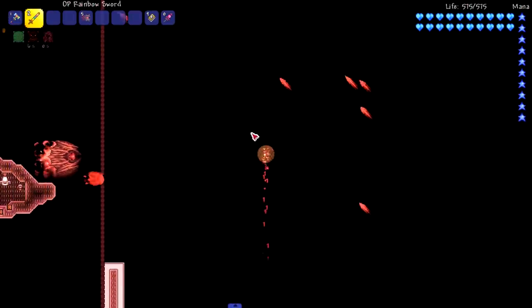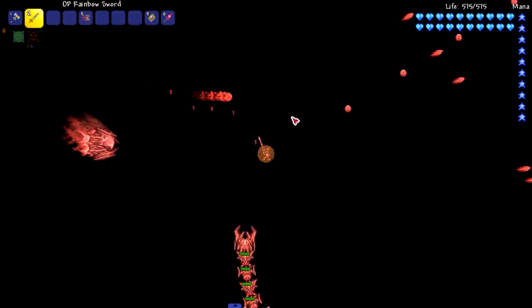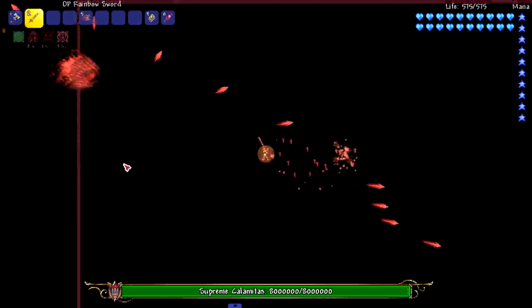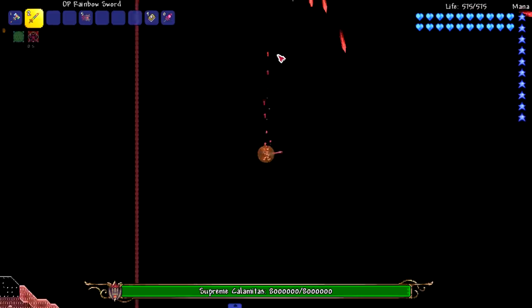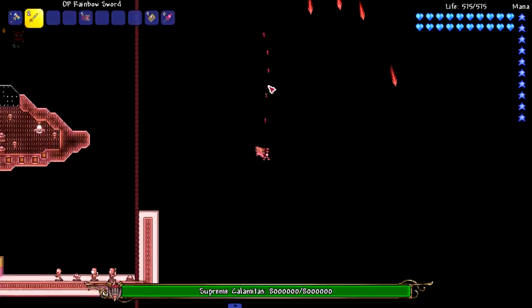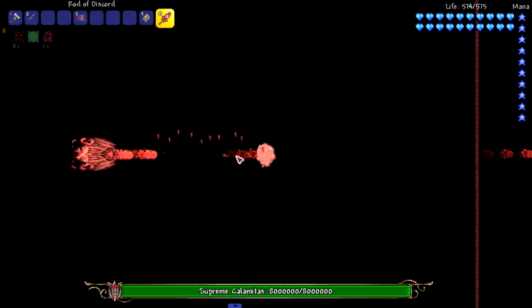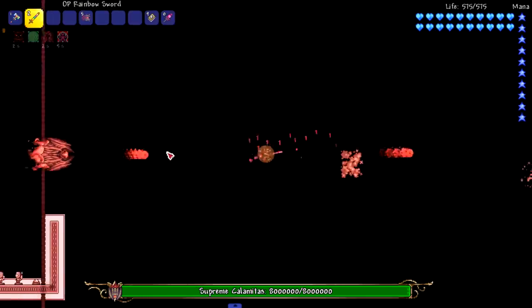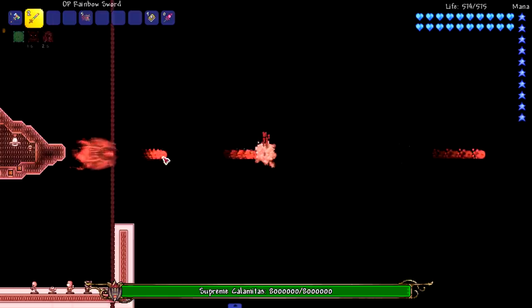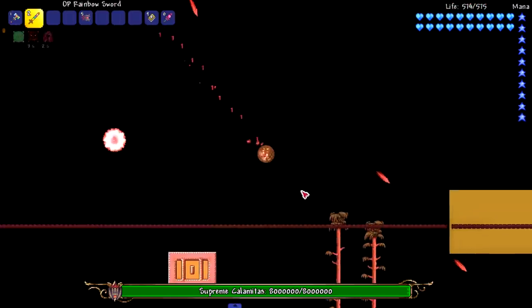I'm getting nothing — do I have to do something here? I don't remember how to fight this boss. Let's break these balls, and then we should be able to actually fight Calamitas. Yes sir — I'm going to hit her right here. Dash at me please — come down here. It's doing zero damage. It's looking like Supreme Calamitas is also going to survive our barrage with the Rainbow Sword. The last few Calamity bosses and even the Eidolon Worm have defeated me with their damage caps.